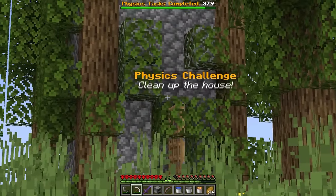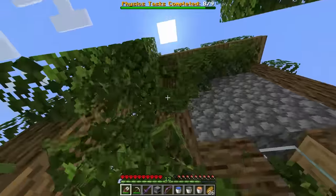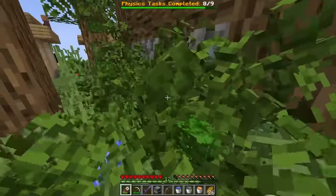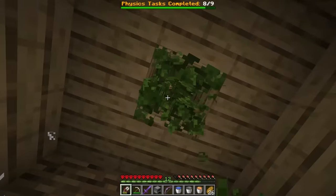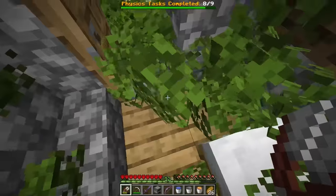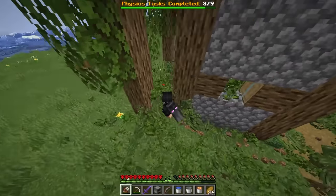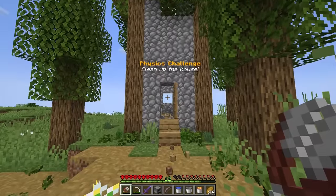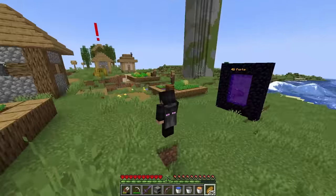Final physics challenge: clean up a house overrun with grass and plants. Breaking through cobwebs and clearing debris — there are so many particles my computer can barely handle it. Clearing cobwebs, pushing out debris, mowing the grass like a lawn. It looks pretty clean now. Nine out of nine — task completed!